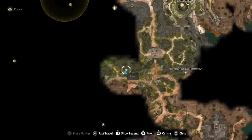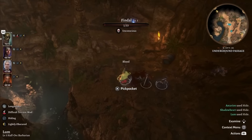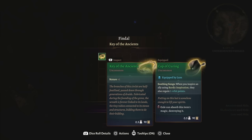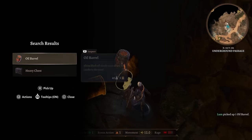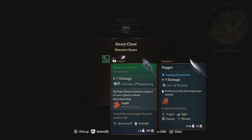I actually missed both of these in my first playthrough. At the cave right by the Emerald Grove, once you defeat the enemies you can pickpocket Findal for the Key of the Ancients, and behind a trapped chest is the Nature Snare which allows you to ensnare enemies. This might be really good but I haven't tested it — let me know what you guys think.